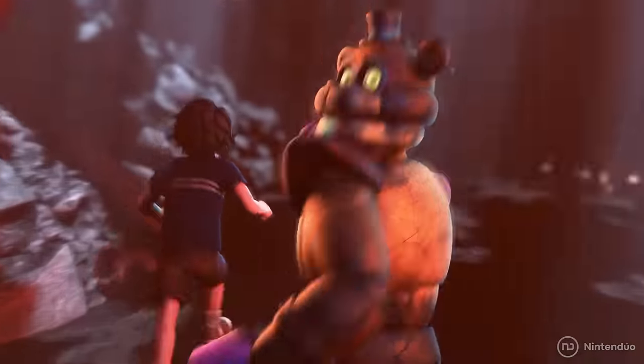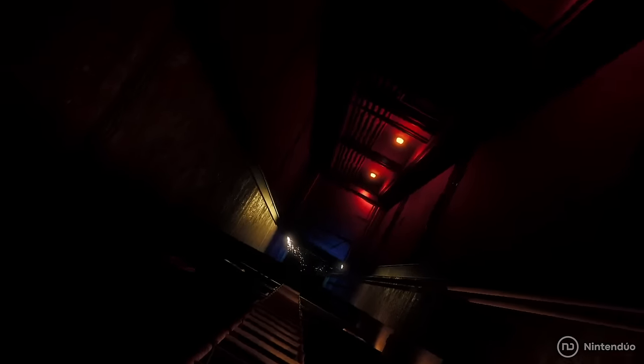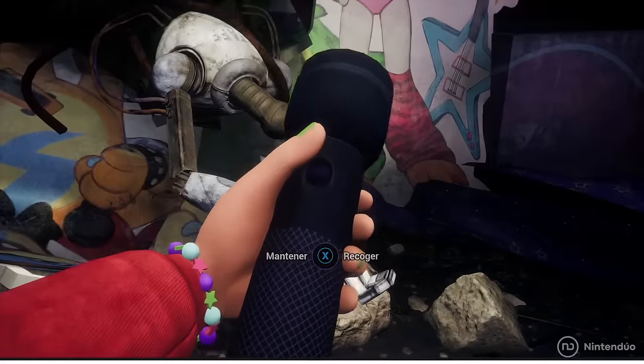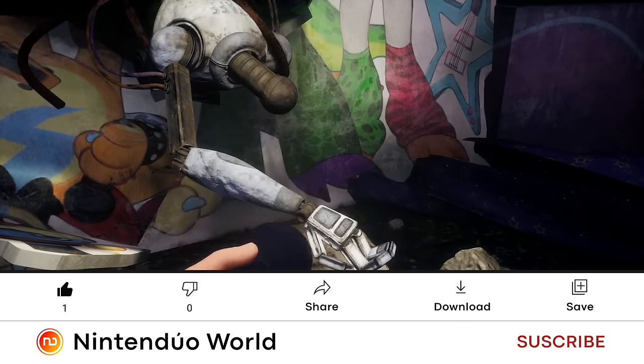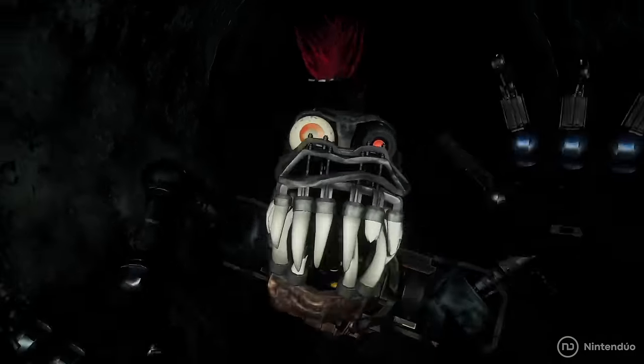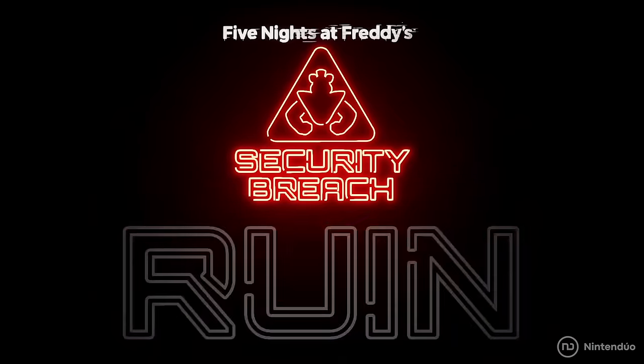An earthquake buried all the secrets of Pizzaplex under a ruined building that we visited with Cassie to unravel the truth about what happened in this place. Hold tight to your flashlight, hit the like button, subscribe to our channel, and turn on notifications so you won't miss our next FNAF videos. Here are 25 secrets of Five Nights at Freddy's Security Breach Ruin.